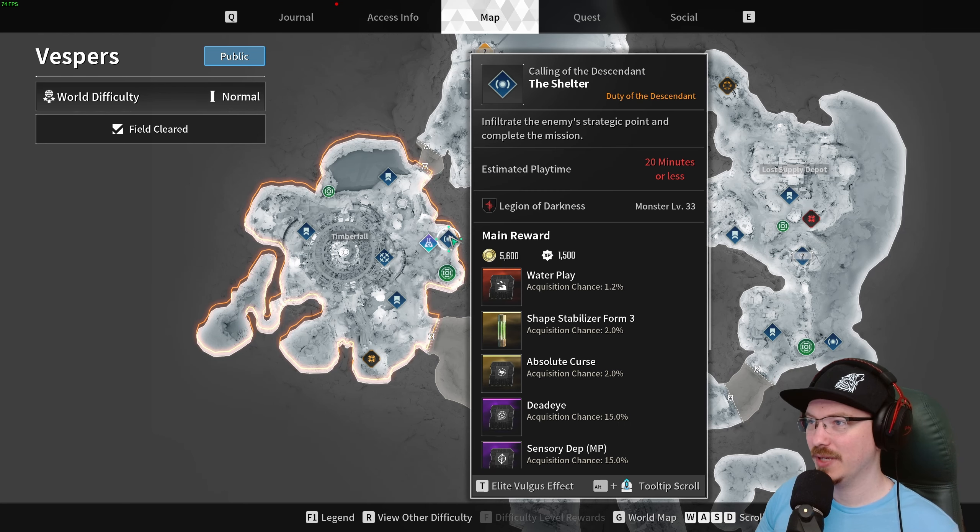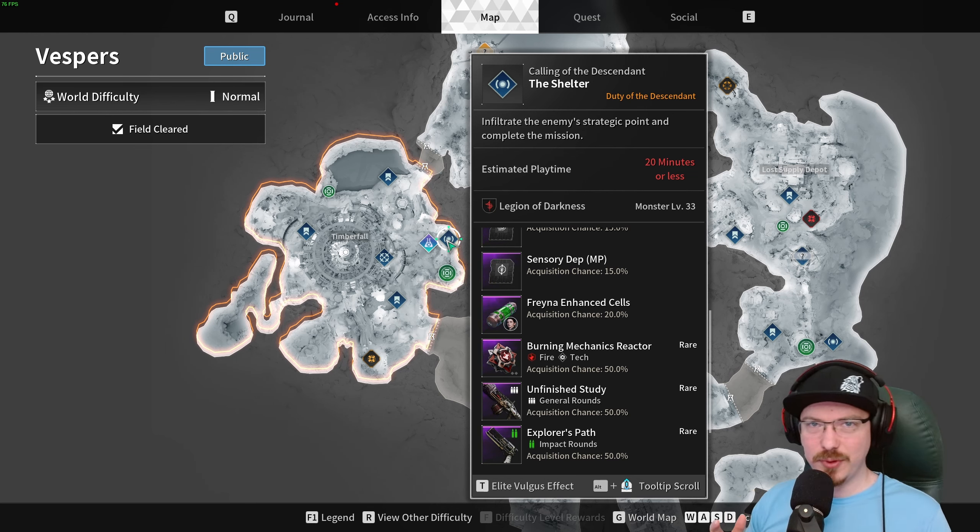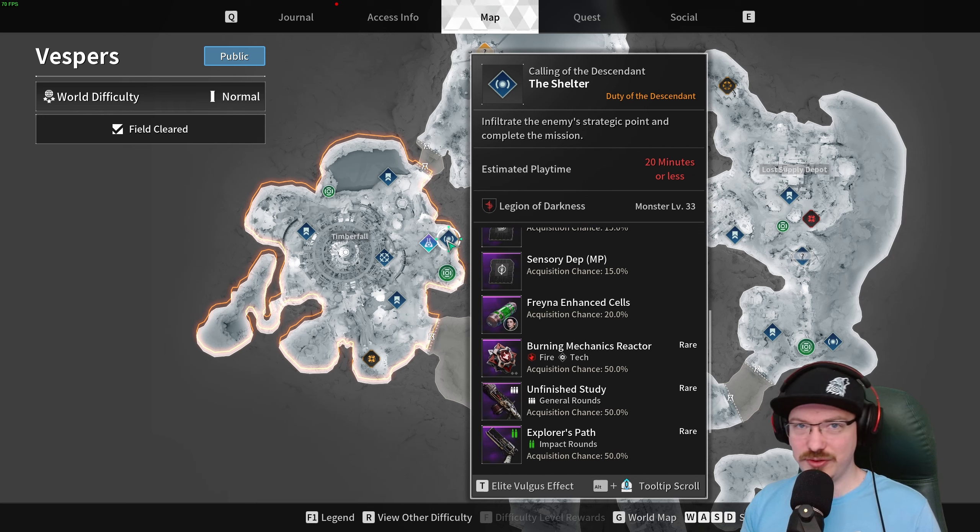The last piece you need for Freyna is in Timber Fall — the Shelter Operation — and this is for the Enhanced Cells. It says 20% drop chance. This is a pretty long operation with two bosses. An effective way to farm it is to complete the operation, then in the results screen hold R to reset it. Your inventory will be full after two runs because so much loot drops, so you can either do two runs, go back to Albion, and come back, or just dismantle everything and keep resetting. It took me about an hour to get the drop.